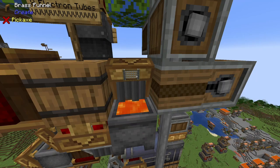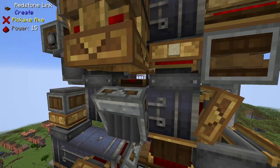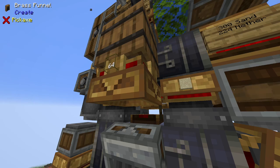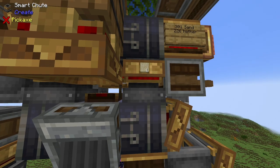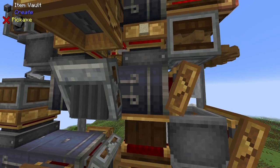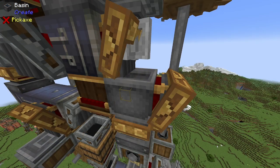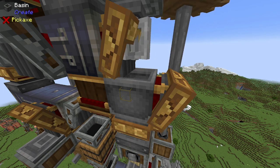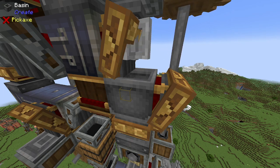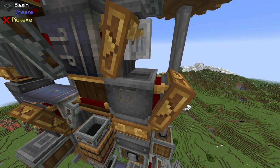Gold nuggets, clay, and flint will be pulled out of the item vault here by this brass funnel, and then voided into this cauldron filled with lava. Upon this redstone link deactivating, the two brass funnels as well as the two smart chutes will drop the set number of resources they have been filtered to: eight quartz, one sand, 64 redstone, and one paper — all accumulate into this item vault here, which is then dropped into this basin by the brass funnel above it. The sand and paper will mix into sandpaper. The 64 redstone and eight nether quartz will combine into eight rose quartz.